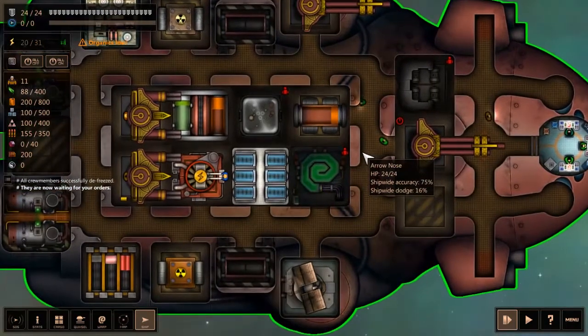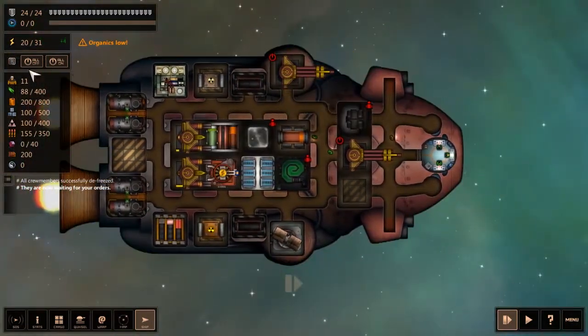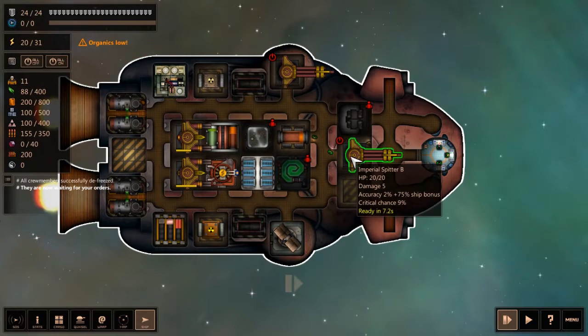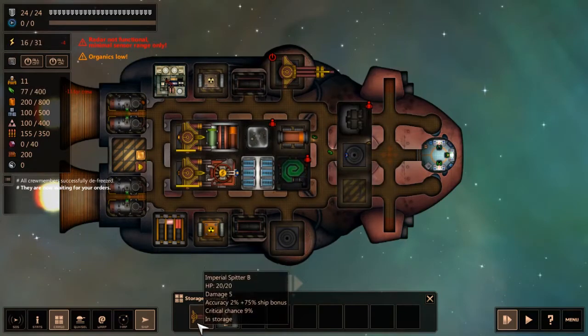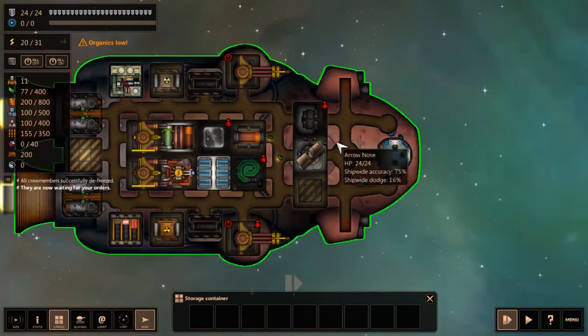Every module usually needs people in it, and all weapons need to be activated by hand — press all on, all off, or click on the system. The Imperial Splitter B takes 6 explosives per shot, which is painful for our explosives. We have 155, meaning we can make less than 30 shots — not good. Rocket launchers we don't need right now. You can click on things and place them to storage to remove them, or scrap them to get some resources. I'll place this for symmetry — I like symmetry and this just looks so much better.